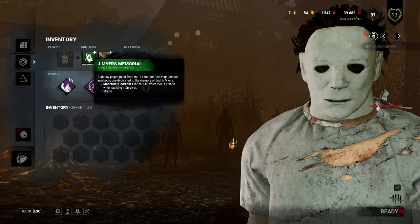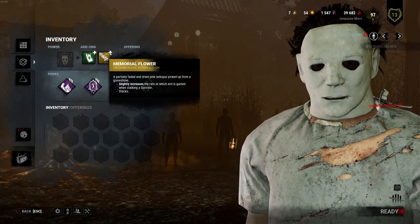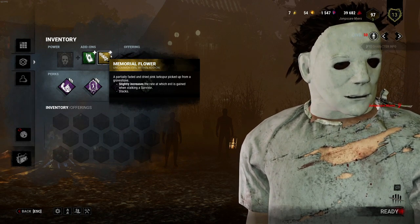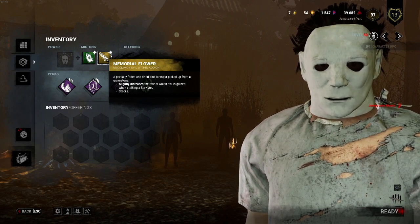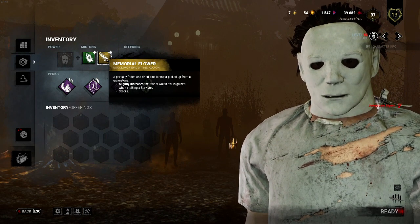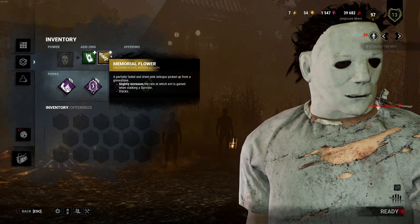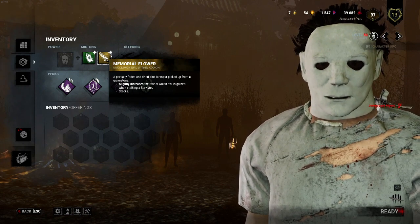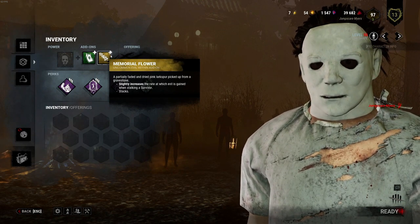For our add-ons, we're using the J.Meyers Memorial which moderately increases the rate at which evil is gained when stalking a survivor. We're also using the Memorial Flower which slightly increases the rate at which evil is gained when stalking a survivor. With these two add-ons combined we're going to get the tier free like that click of a finger — it's that fast. Although the Judith's Journal combined with the J.Meyers Memorial is faster, that's only viable if you're using obsession switching perks like Bird of Chase and the new Oni perk — I forget what it's called.